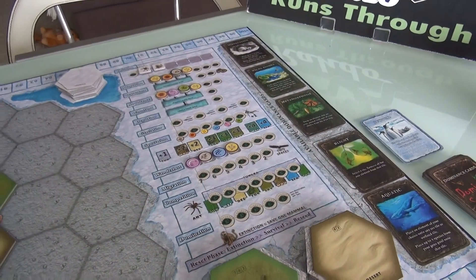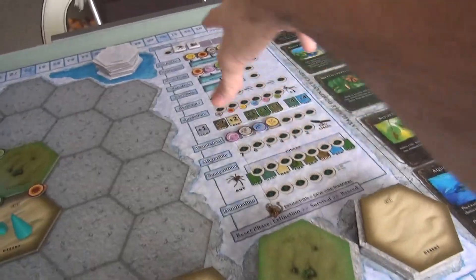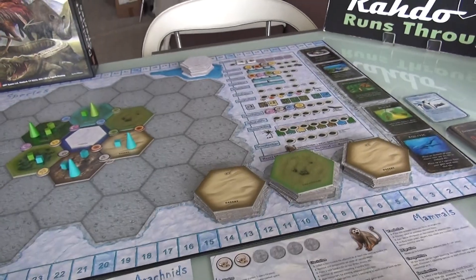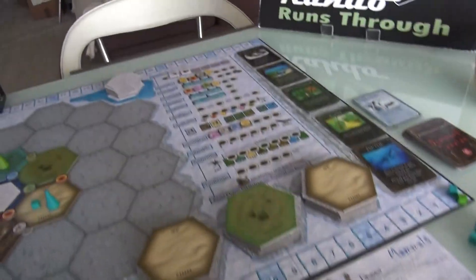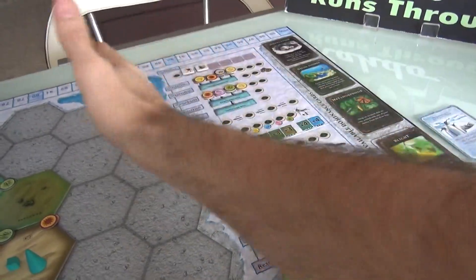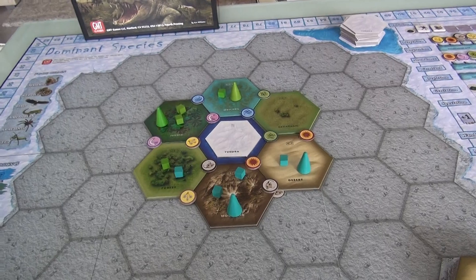You can place workers to try to grab initiative, or to spread abundance, or to avoid depletion, or to engage in speciation, or to do some migration, or to vie for domination. There are a lot of different spots you can put all your workers. In the first half of a round, in turn order, we place our workers. In a two-player game, each of us has seven of them. The more players you have, the fewer workers you get - up to six players, each player only has three workers. Most actions have to do with manipulating the main board, the Earth, trying to engage in an area control game.